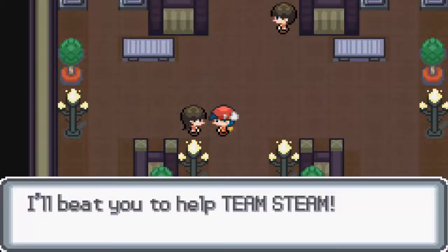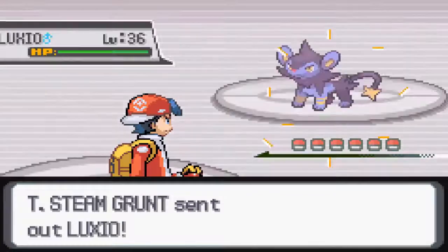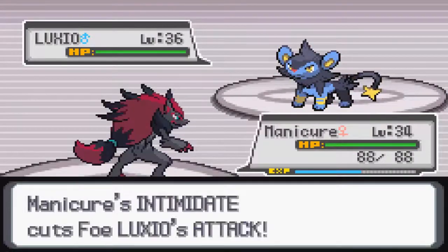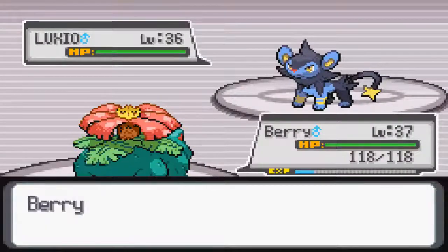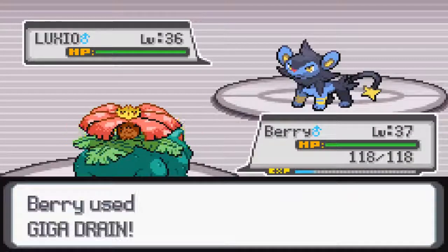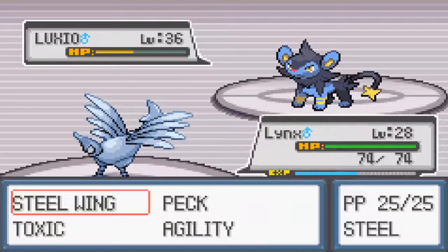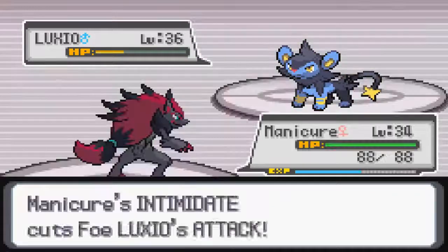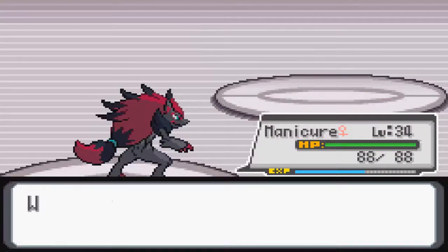With another Grunt — I'll beat the help with Team Steam. You guys sent out a Lux Roe; we have Manicure to deal with you. Let us swap out to Barry. That Swagger will up our attack but give us confusion. We'll throw down a Giga Drain. She roars us out into the Skarmory — we'll throw down a Peck Attack, which is again being roared out, so we'll Headbutt it, killing off that Roar. Manicure getting experience, everyone else getting experience.